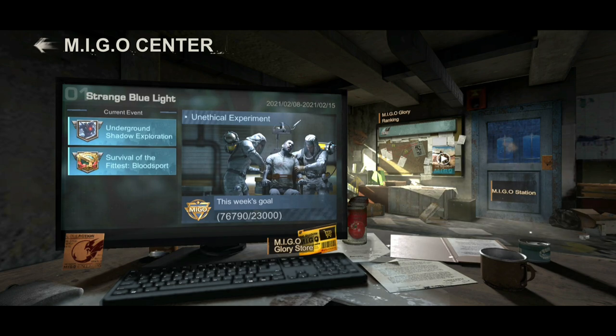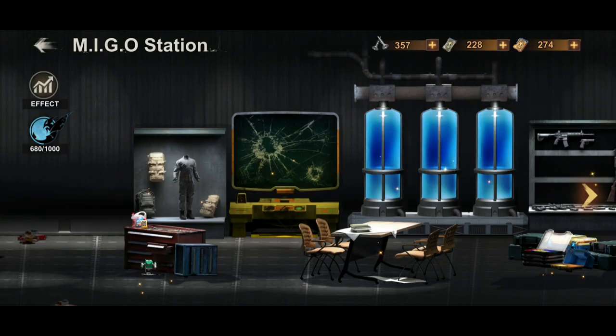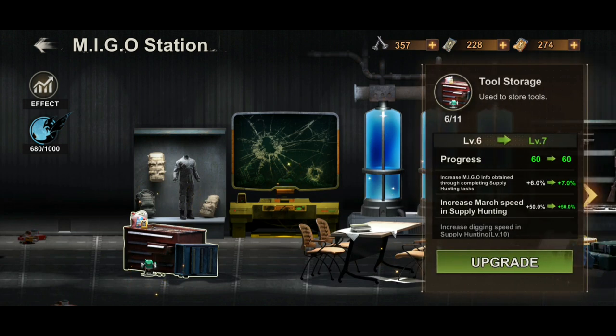Going back to the Amigo Station — once you build the building, it will show you the task per week and the Amigo Station. When you first build it, it looks like an abandoned station and you need to sweep each one to clear them out by clicking on them and activating all of the items.